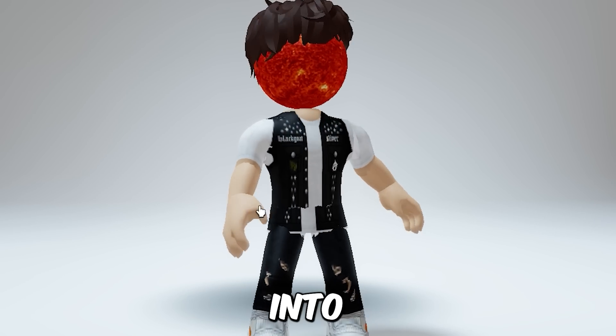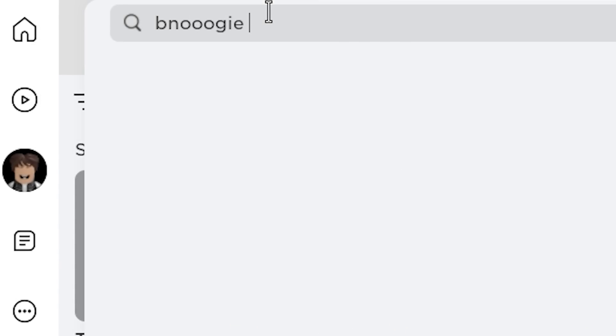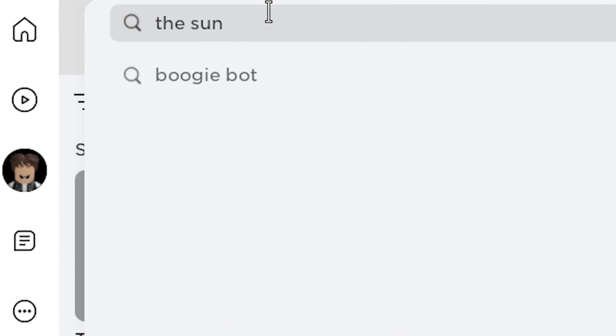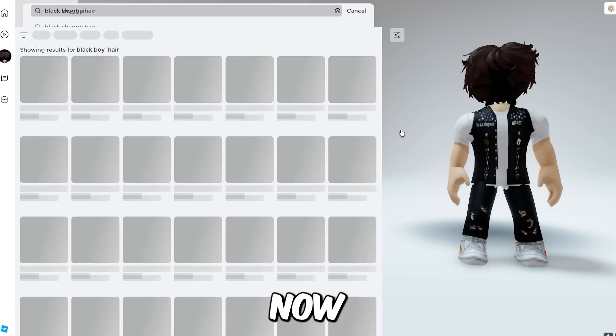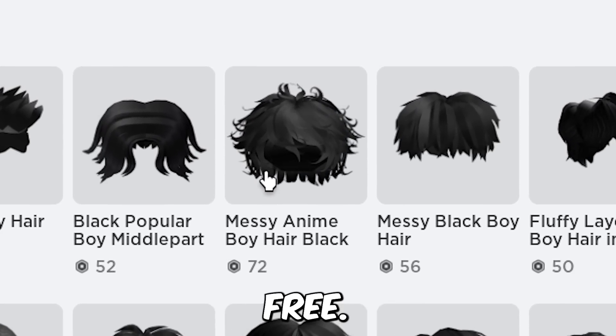Guys, look — I turned into the actual sun, help! Now for headless get this accessory, change the head color to black, then put on some black or dark colored hair. Boom — you pretty much have headless completely free.